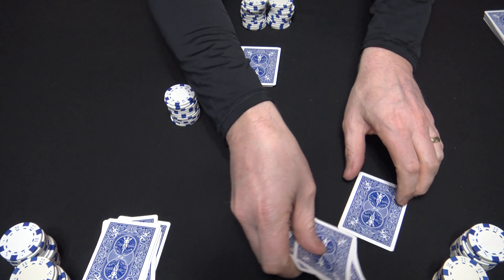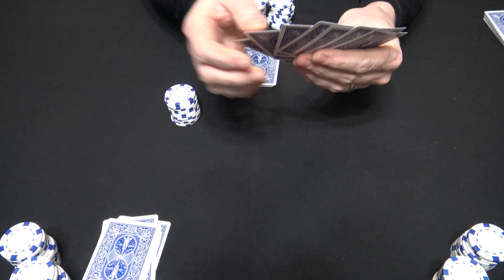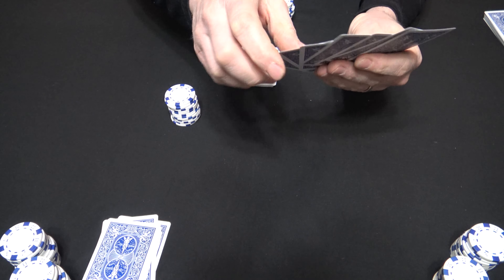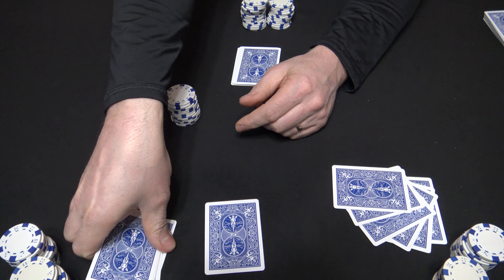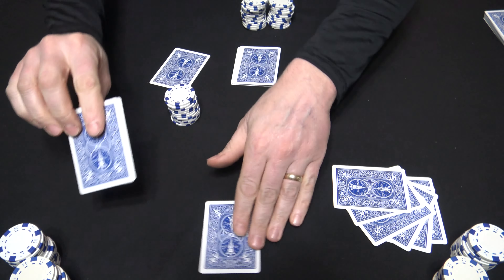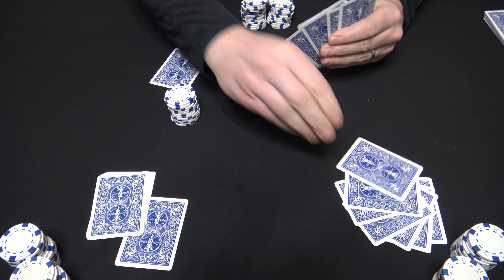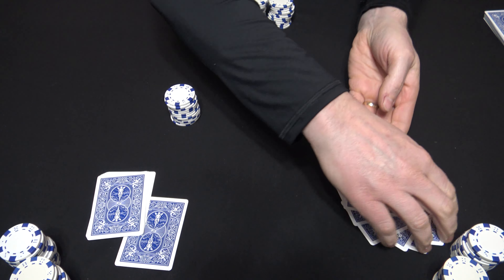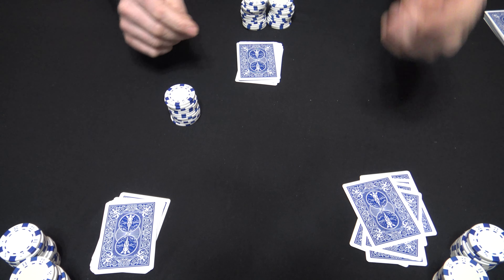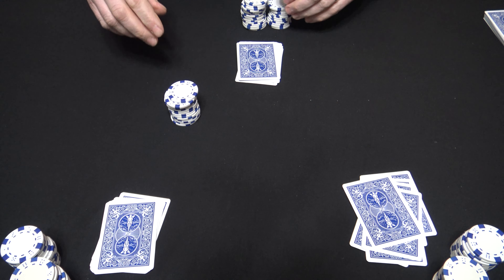Now everyone takes a look at their cards again and they're going to pass 1 card. This is usually difficult because most players have a pretty good hand right now, but everyone has to pass 1 card. Dealer passes as well. Everyone picks up their cards, takes a look at them, sees what they developed. Betting action goes left of Dealer again — they'll bet a quarter and the table will call.